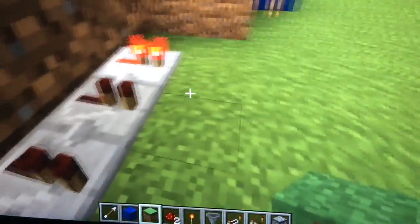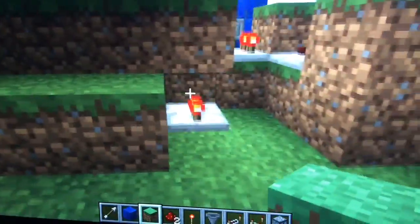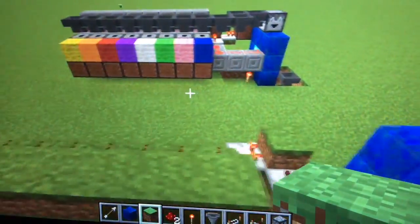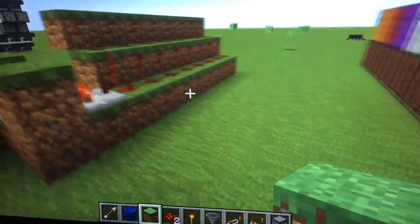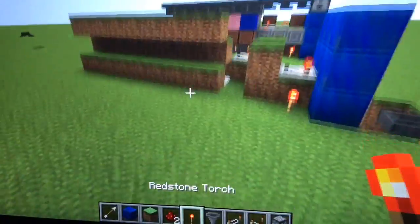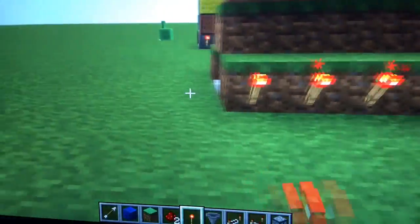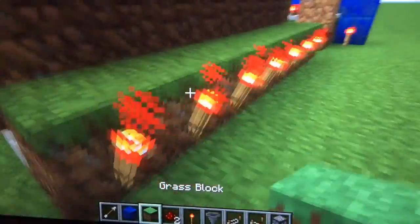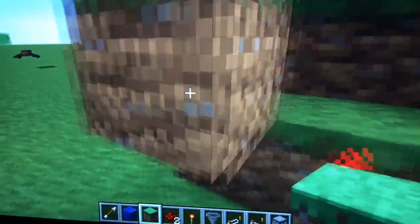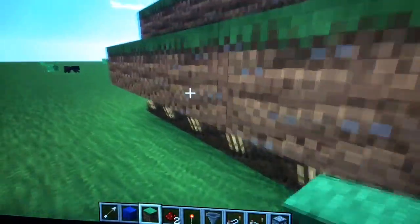Put a bunch more blocks right on top like that, then put more blocks like this — don't forget this one right here. Now you're going to add redstone torches along the back of these blocks, and add more blocks right on top.